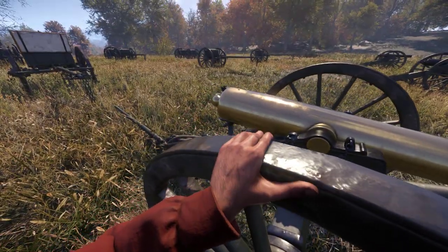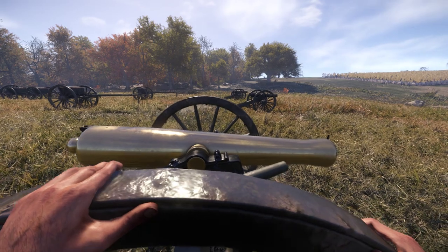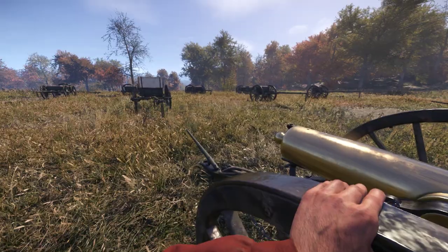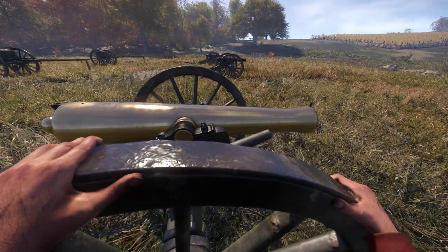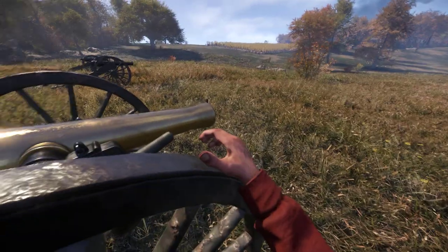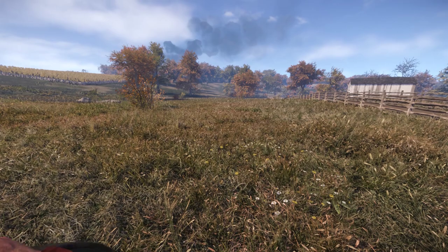This is a 12-pounder cannon. The other ones are 3-inch — it's a smaller one, a lighter one I guess. We'll go and fire that one too and see what happens. You want to bring it back up and line it up to where the other 12-pounder cannon was at. Get back on line.